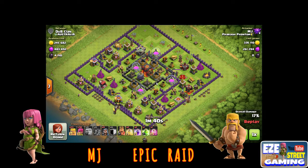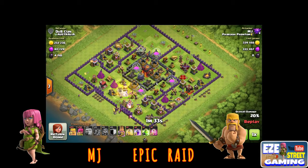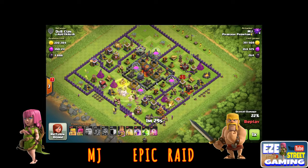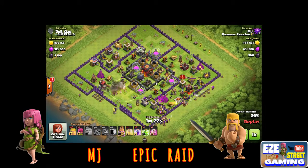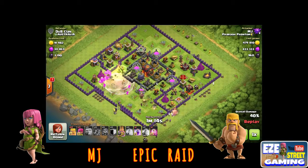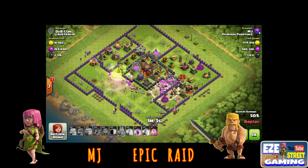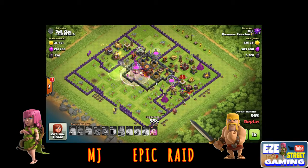He takes the giants, uses wall breakers to get into the base. Out of the clan castle comes a golem to do some tanking, so he can bring in these wizards — only four or five of them. He brings in some barbarians to back them up and they get into this little section of the base. He uses a couple spells — a heal spell and a rage spell — and they bust right into the core, take out the dark elixir and the elixir. This is a minimalist raid — not tons of troops, yet he still takes everything off. Got to be over a million, and three or four thousand dark elixir. Great raid by MJ.